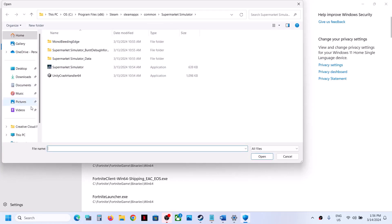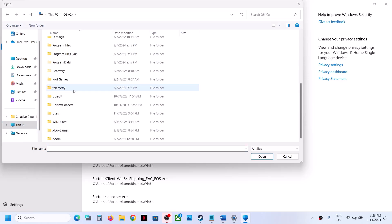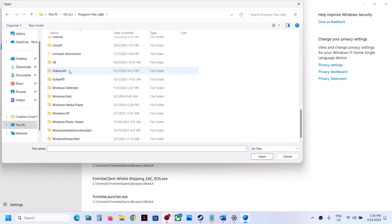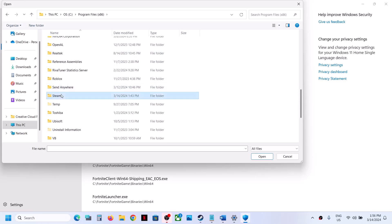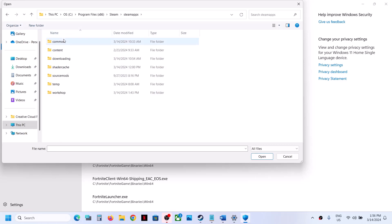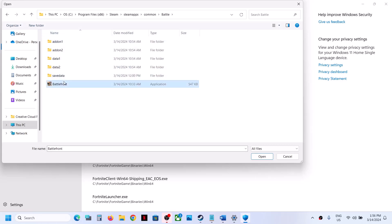Click Browse All Apps. Now go to the game installation folder. If the game is installed in C drive, open C drive, then Program Files (x86). Now open the Steam folder, then open the SteamApps folder, then open the Common folder, then open the game folder. Over here you will find the game exe file. Click on Open.